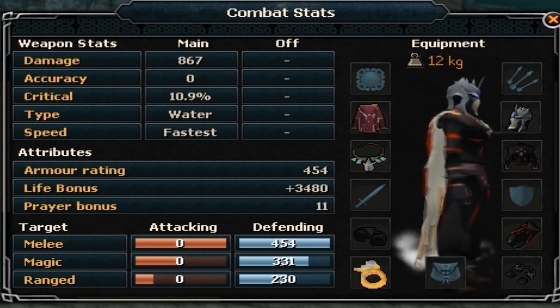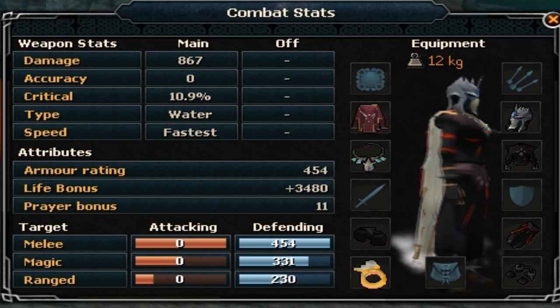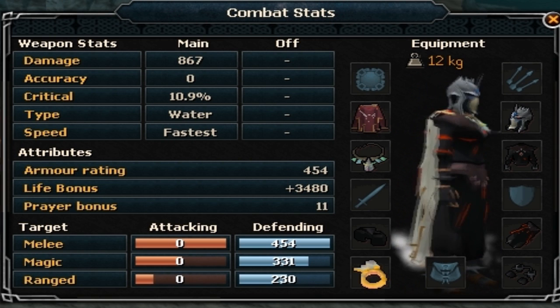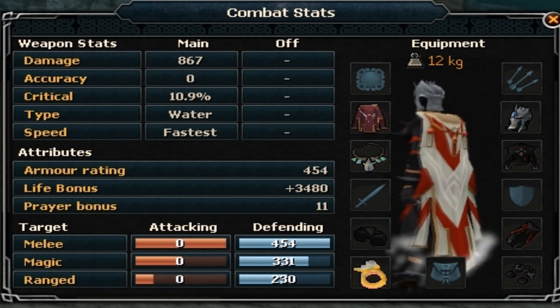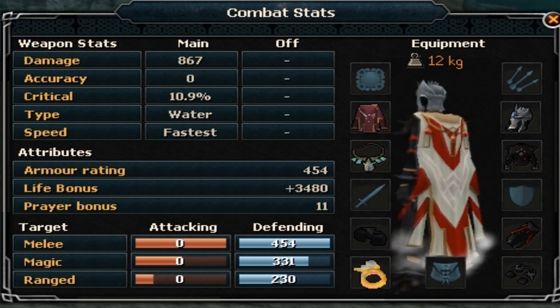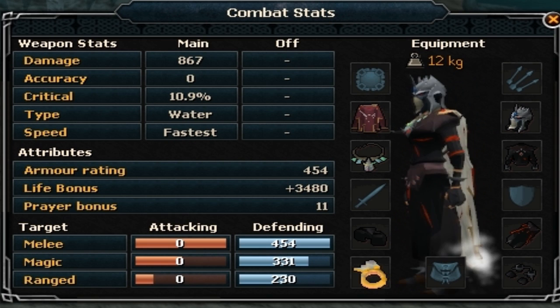I'm going to assume you're going to do some training with momentum. If you're using the ability for a slayer task and using the weakness of the monster, you're going to hit great no matter what your accuracy is. So just using the appropriate combat style and the appropriate weakness, accuracy isn't really needed.